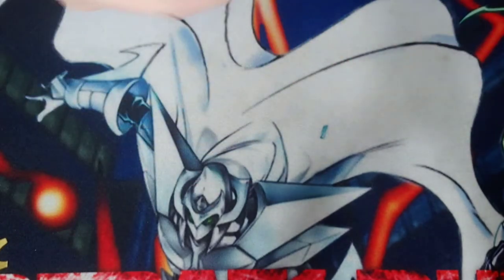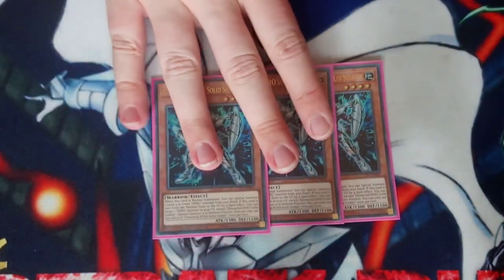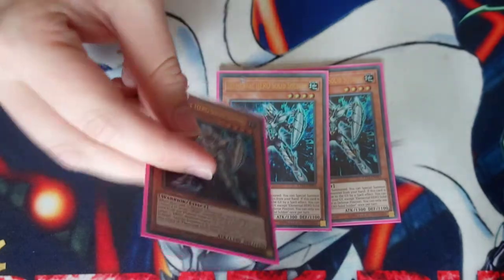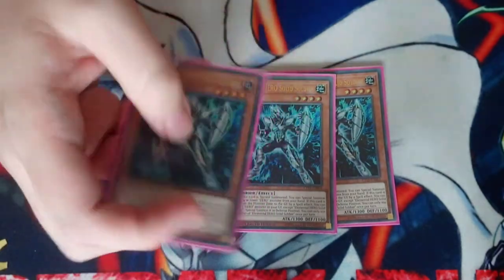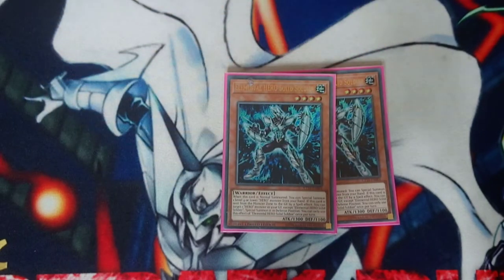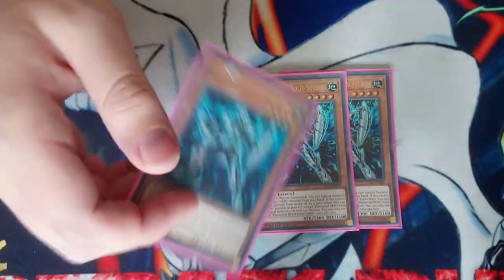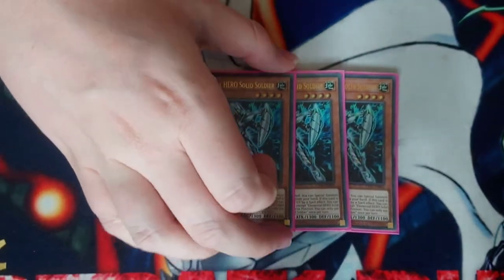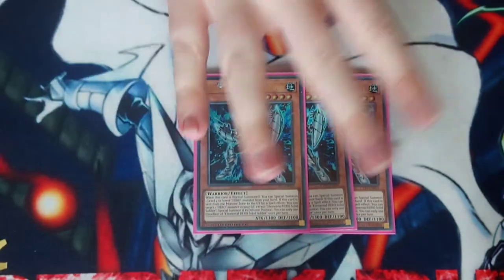For starters, we play three Solid Man because he is the new MVP of the deck. Being able to summon any hero from your hand gives you a lot of playability and a lot of windows to combos. This card single-handedly opens up a Gumblar combo and a Dark Law combo with Nap Beast at times. You play him at three because he allows that — you usually need to open one card to get to that point, but most of the time if you open him you're getting a Dark Law, a Gumblar, Nap Beast, or something similar.